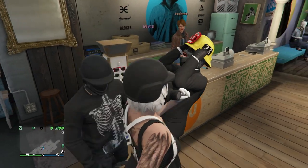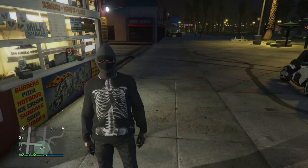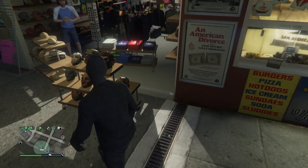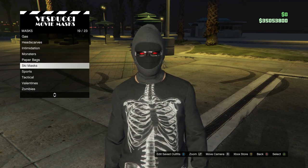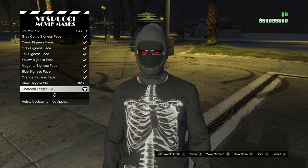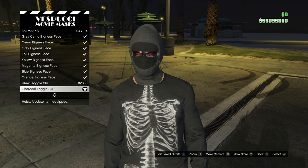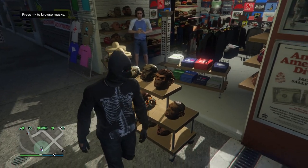After you have the glasses you want, go to the mask store. At the mask store, buy any mask that will match your glasses and helmet. I'm going to go to ski mask on slot 19 and buy the charcoal toggle ski which is on slot 94.